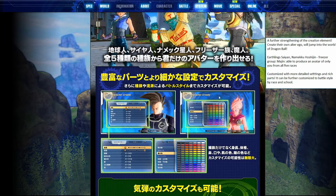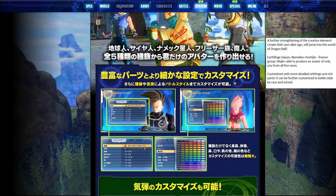Continuing on downwards to this section: 'Customize will be more detailed settings and rich parts — it can be further customized to battle style by race and school.' So what does that mean? We can see from this scene that the height and weight settings are mostly the same as before. 'Can be further customized to battle style by race and school' — it sounds like it's mostly saying that you can customize your battle style by selecting your race and your school, which would be either the mentor system or something like it. I'm not getting my hopes up too much that there's extensive fighting style customization, but we'll see.